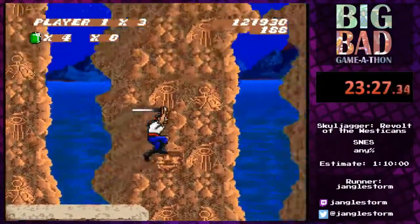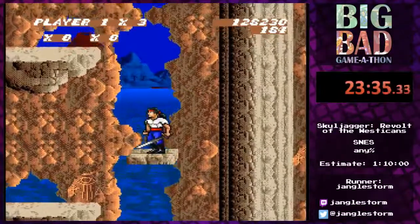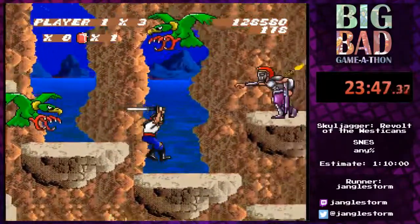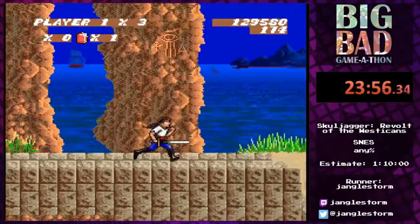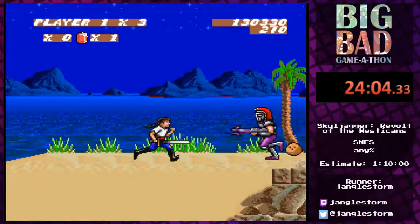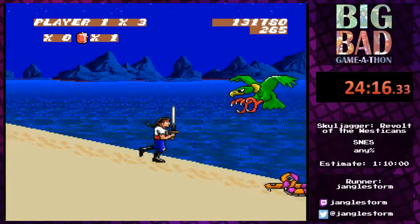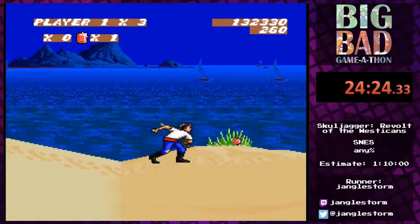Sometimes you lose gems unexpectedly, so I tend to stand on the left side of that platform because I'm usually able to avoid the coconut thrown at me there. I already have a red gem so I'm able to fire projectiles right now. This section can be tricky — enemies tend to lie down and you sort of have to duck in order to take them out.